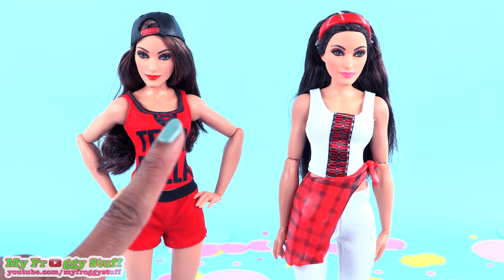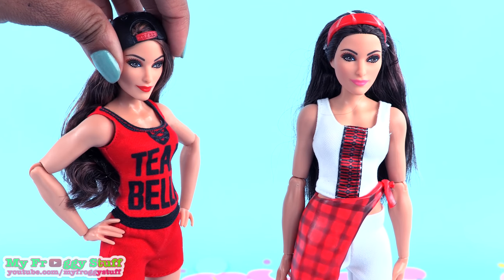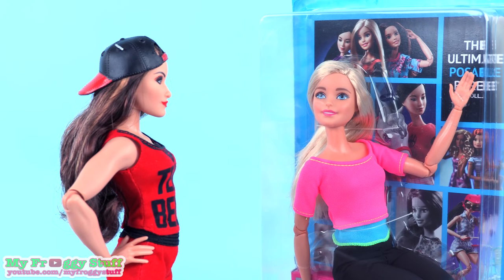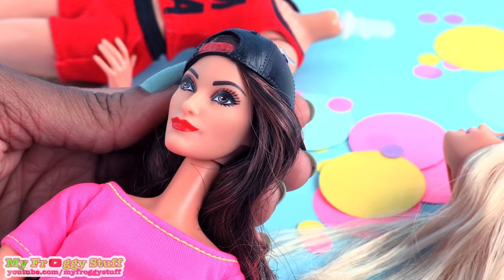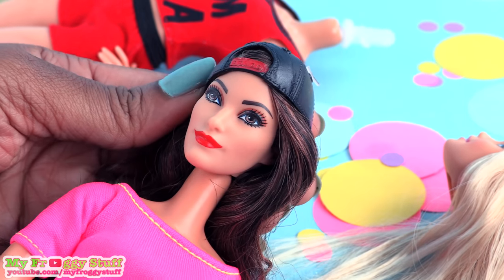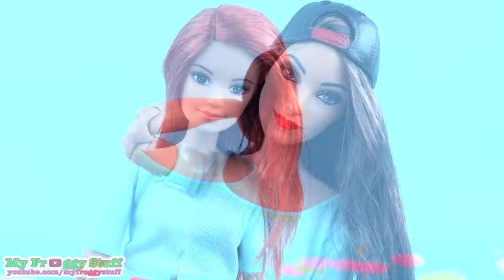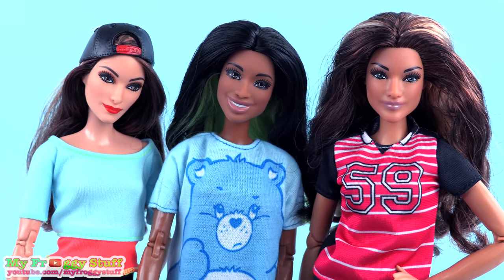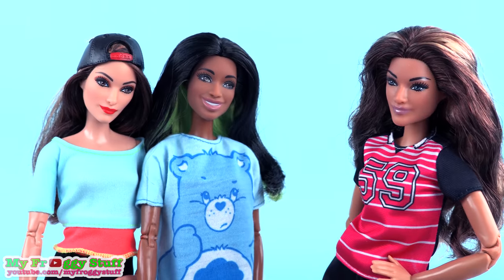I'm going to pick one more, and I think she has a perfect Sims face. Let's try the pink top Made to Move Barbie. I think I need a slightly lighter body, so let's try the blue top — yeah, I think that's better. Now that we have our three WWE Superstar Made to Move Sims, let's get them dressed.